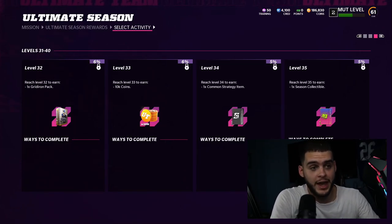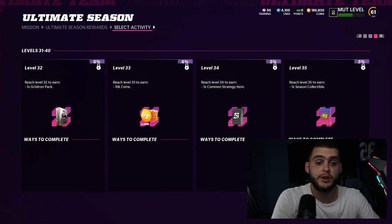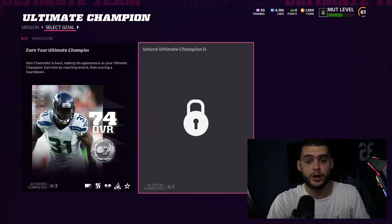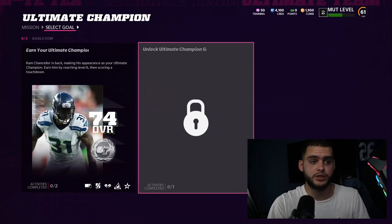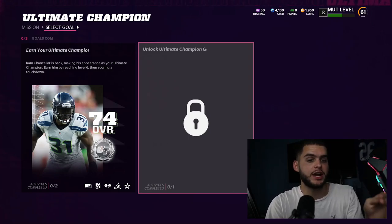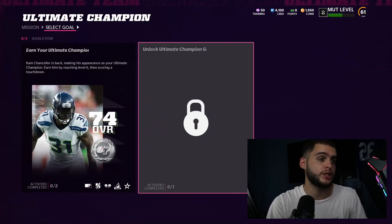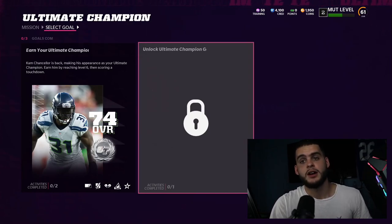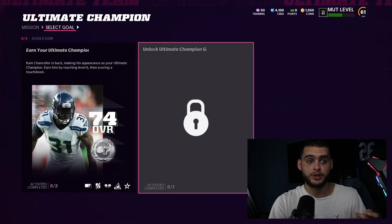To upgrade Cam Chancellor you have to reach level four first, and I'll be honest — that actually takes a while. It's not quick, it'll take more than a few hours. Tomorrow I'll make a video going over how to do the objectives the fastest. In that guide you'll see all the objectives: solos, score plays, force fumbles with Cam — all that stuff. For now I just want to give you all the info on where to get them and how they work. With only a 10-hour trial, reaching level four is not easy.